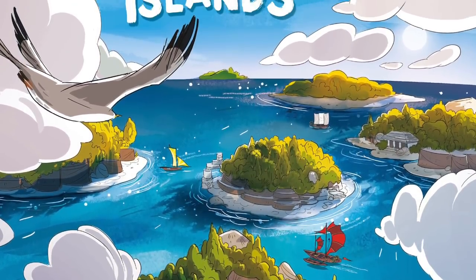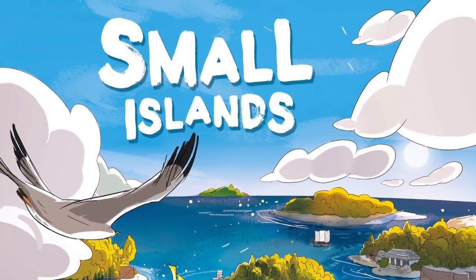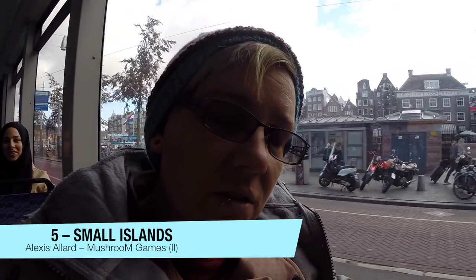Number 5 is Small Islands, another tile placement game. You have ships and you're building islands similar to Akrotiri — you flip tiles, place them making land masses, and put houses on those territories. You can only have one structure per territory per player. Every player has objective cards and they're trying to place tiles and monuments to complete those objectives. There's also a ship involved, which made Steve's head whip around very fast.